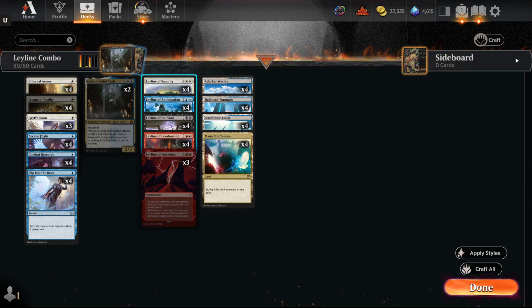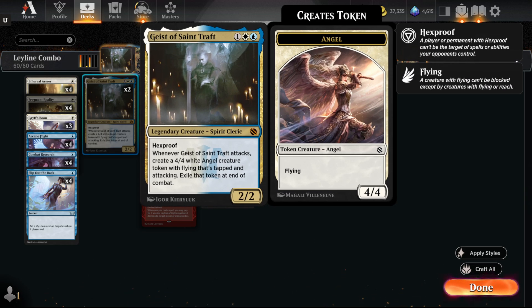So what you do is you Fragment Reality one of your ley lines, and then it always hits Geist of Saint Traft. This card at one point during original Innistrad was like 40, 50 bucks — it was one of the chase cards. There were Standard decks, Bant Aura, Bant Boggles. I think it saw Modern play as well at the time, but it's now like two bucks. I remember cracking boxes of Innistrad trying to get Lilianas and I kept drawing these — easy trade. So when Geist attacks, you create a 4/4 angel that's tapped and attacking, and then you exile it at the end of the turn. From there you just put boots on it — it's kind of like an Auras deck.